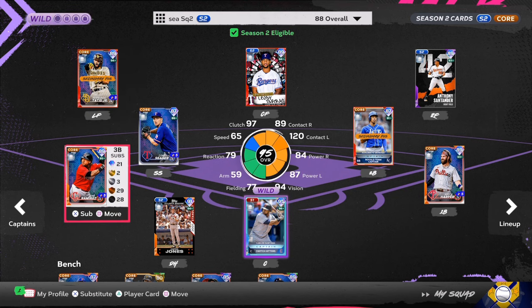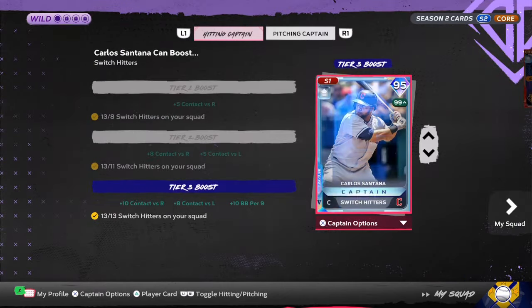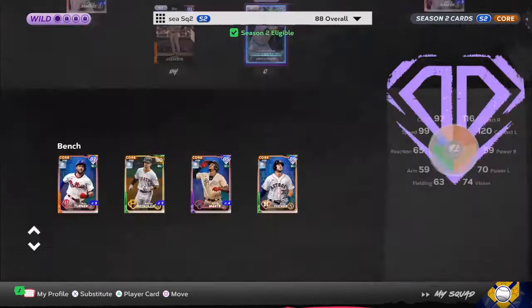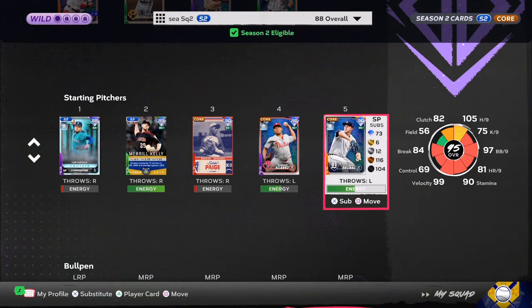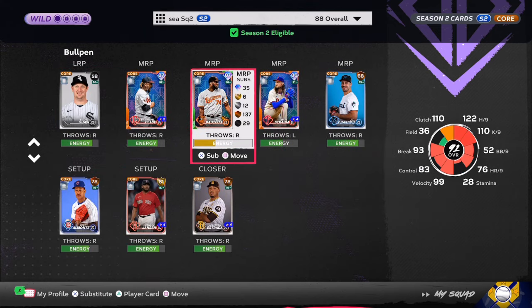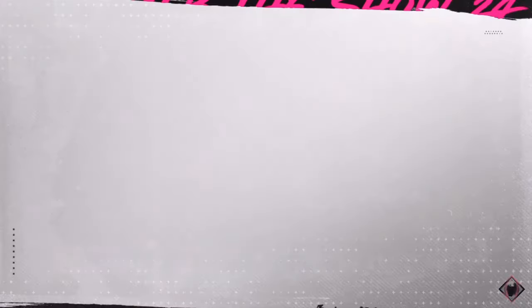If you have next gen consoles, do a custom stadium — mine's called Home Run Derby. Small fences, small field, hit a lot of bombs. I'm with the tier two switch hitter, and I have the live series Castillo boost on the team. Keep rocking with your boy — streaming in the next 24 hours, y'all can come watch me live. Let's go.